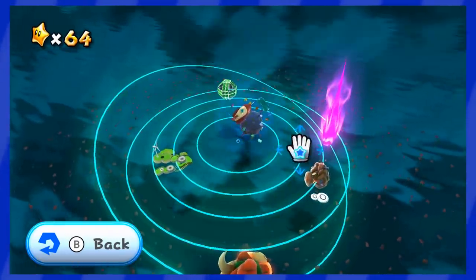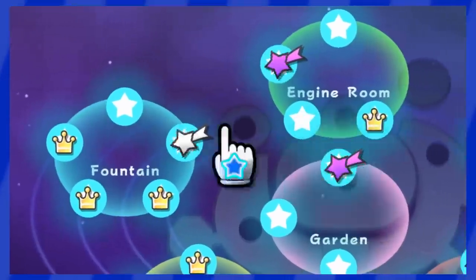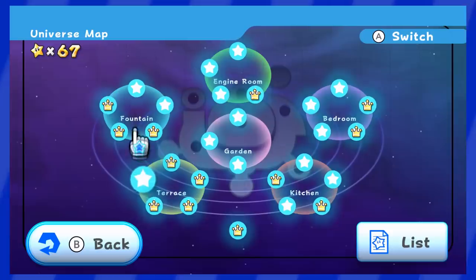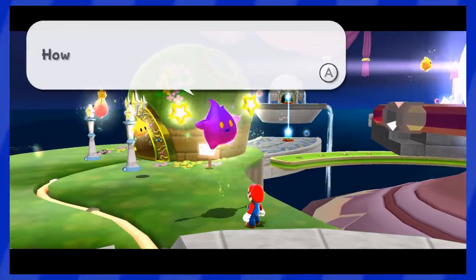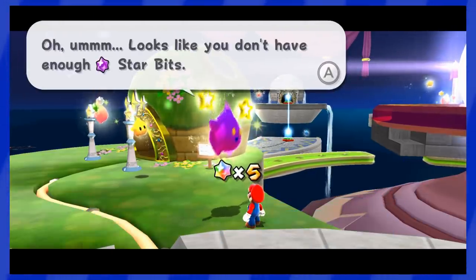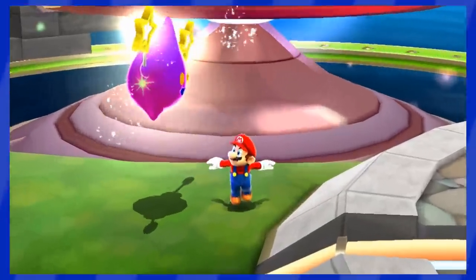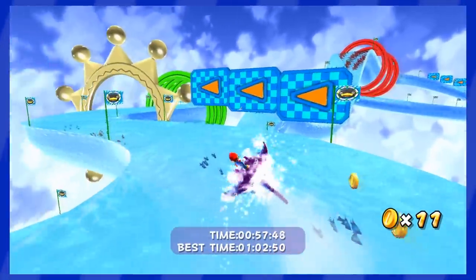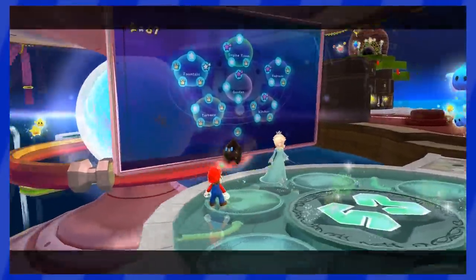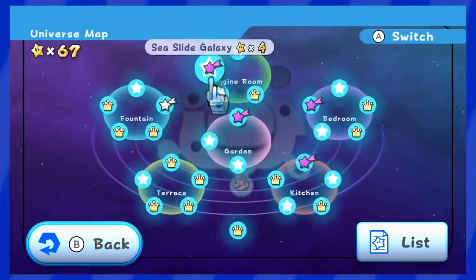Now is a good time to explain how prankster comets work in Mario Galaxy. They appear and go according to different cycles, so sometimes your map will have no prankster comets and no stars to get. If that happens, you can feed a Hungry Luma 20 Star Bits to move things around — but since we're trying to avoid collecting Star Bits, we won't do that. Thankfully, you can move the cycles by just replaying an older level and collecting its star. Once you beat that old stage, comets will reappear on your map and you'll get new stars — saving us some Star Bits.